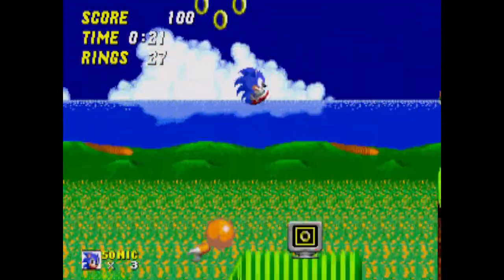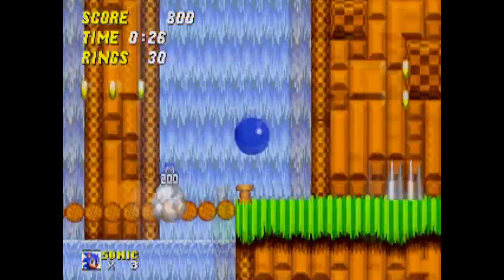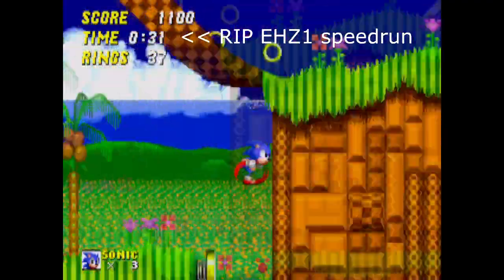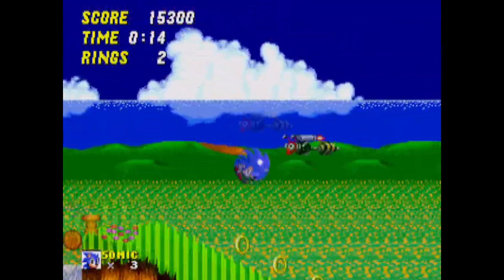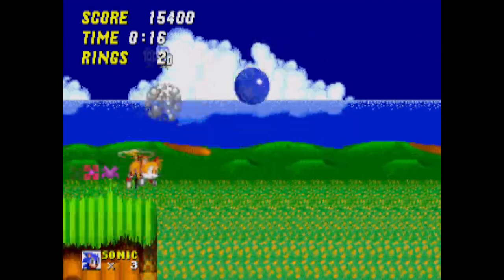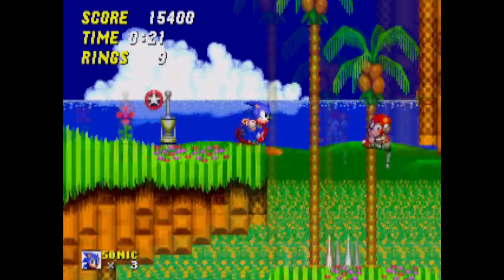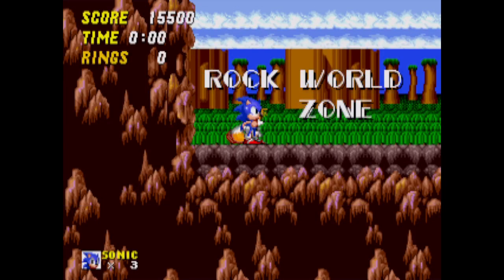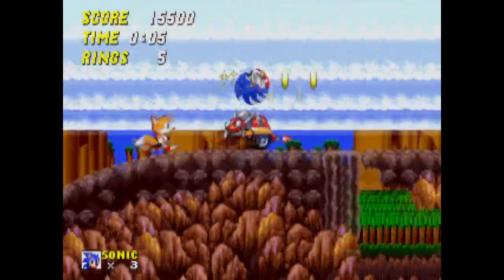I've always found Emerald Hill to be a real breeze. For most of the times I played this zone, I tried to take the upper routes and beat Act 1 in less than 30 seconds. For Act 2, I tend to do the same thing except it takes longer because of the boss. Luck wasn't really on my side this time as I ran into the lower routes of Emerald Hill Act 2. I decided to see what's under the lowermost waterfall, and I'm immediately annoyed that the background looks to still be a work in progress. Fortunately, that's my only nitpick about this level.